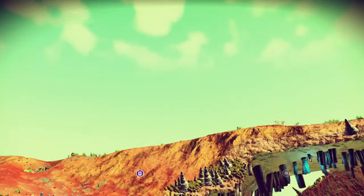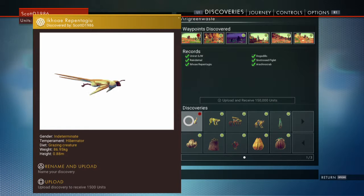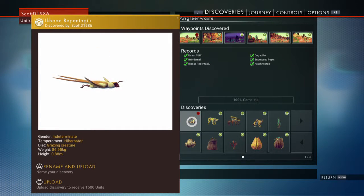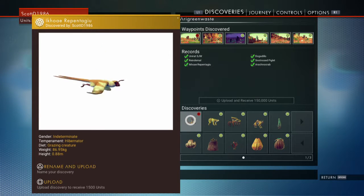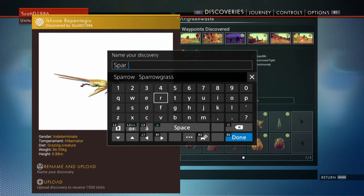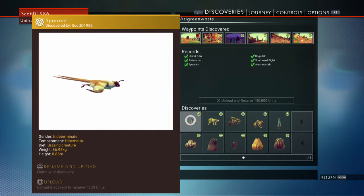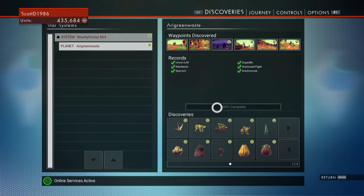Now let's see if that's our last creature to get 100%... oh, that's what we need? 100%! We are 100% complete. I'm brilliant. Whoa, what is that? It looks like... like an eagle? An ant eagle? That's a crap name. What are the birds called? Sparra. Ant. Sparrant. It's a sparant! Rename and upload. Come on. A sparant. Boosh! 100%! Upload and receive 150,000 credits. Yeah, baby.